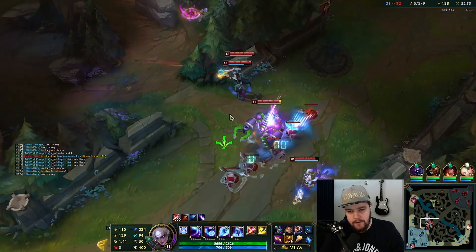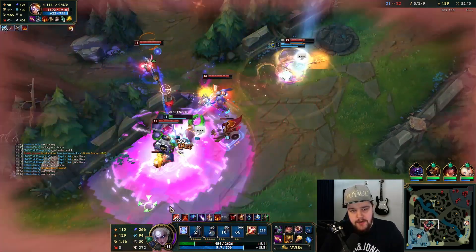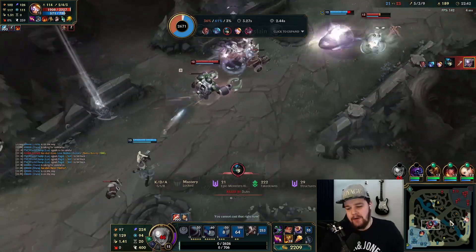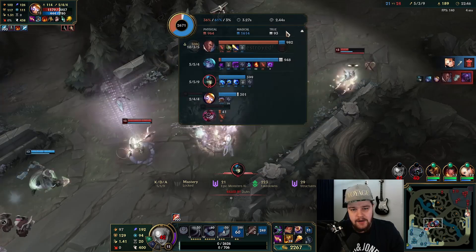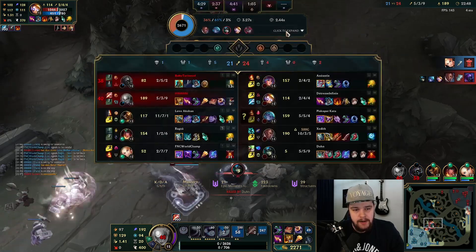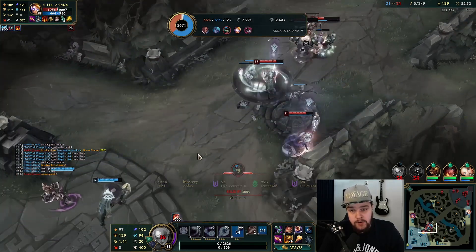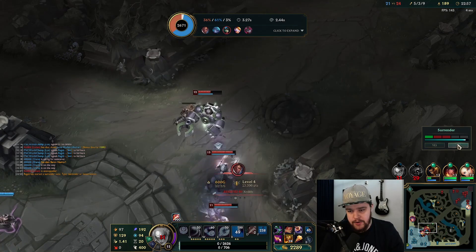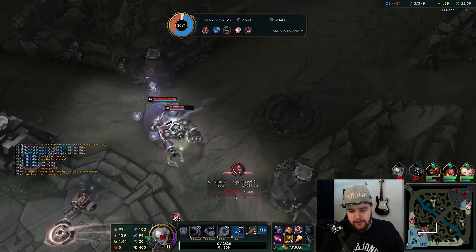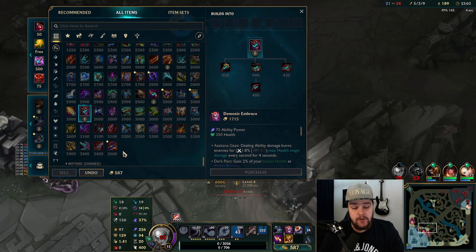I'm going to go for this. That sucked — there was no fast follow-up from Jax with like an instant flash-E or Q in. I was hoping if he stuns and I get Darius on top that would be good, but Darius just flashed out of my ultimate which ruined the whole thing. If he'd been hit by the ult he probably would have been almost one-shot.